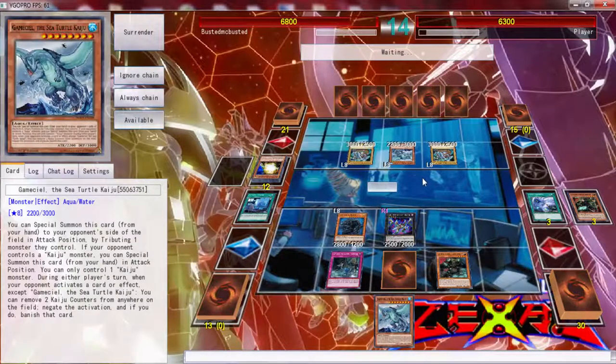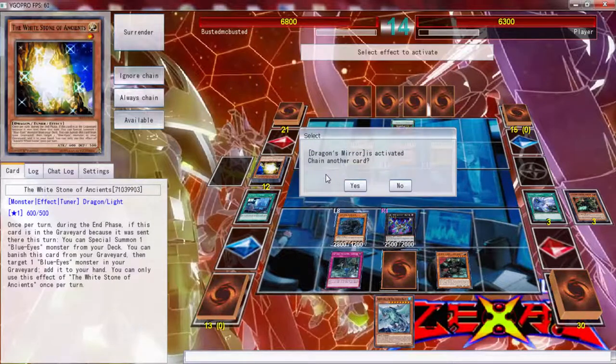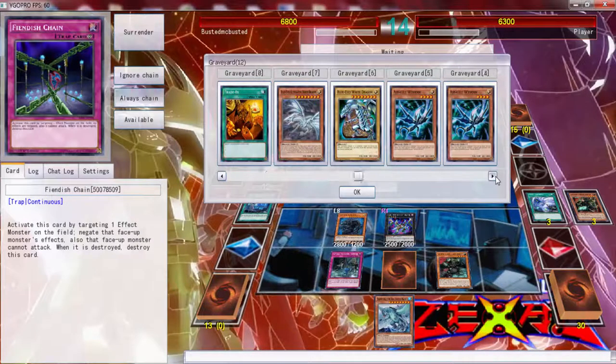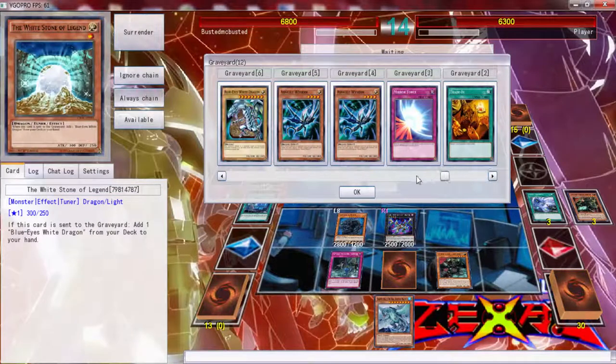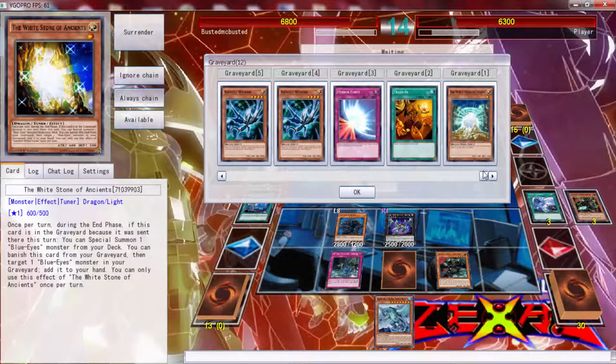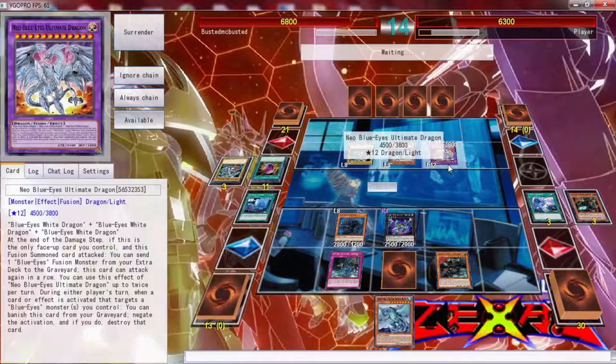It turns to attack — and it's a Level 8! So he can Exceed with it. Dragon's Mirror, okay. Let's see if he goes into a Five-Headed Dragon — he has five dragons, actually seven dragons, so he can definitely go into Five-Headed. It looks like he's going to Twin Birth.